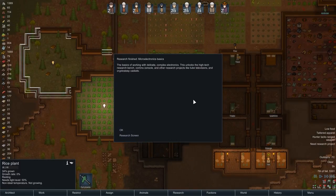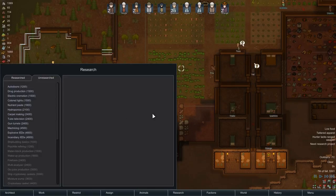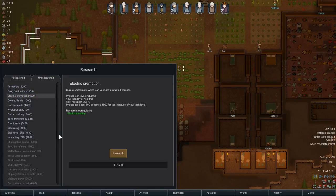Minus 7 outside — these plants will probably start dying off. Awesome, microelectronic basics! This has certainly taken quite a while, but we're slowly making it. I think it is now time to get the electric crematorium — that will help us get rid of the bodies, especially with more raids that are likely to come. Electric crematorium, away.